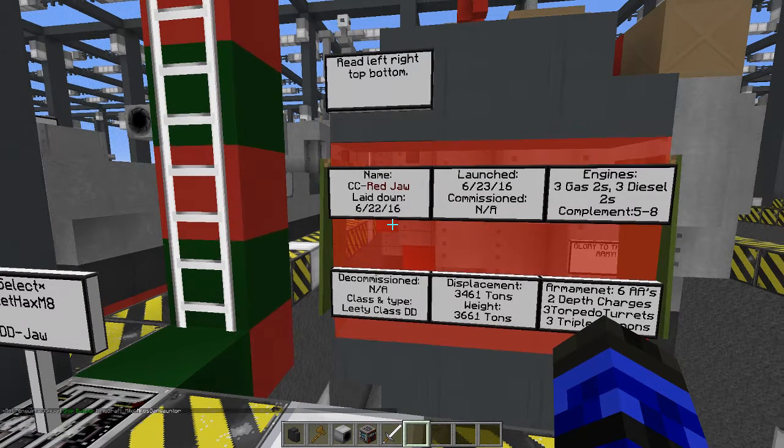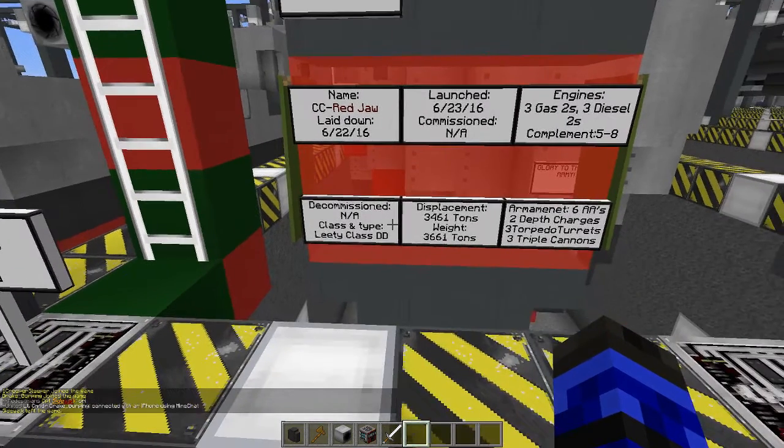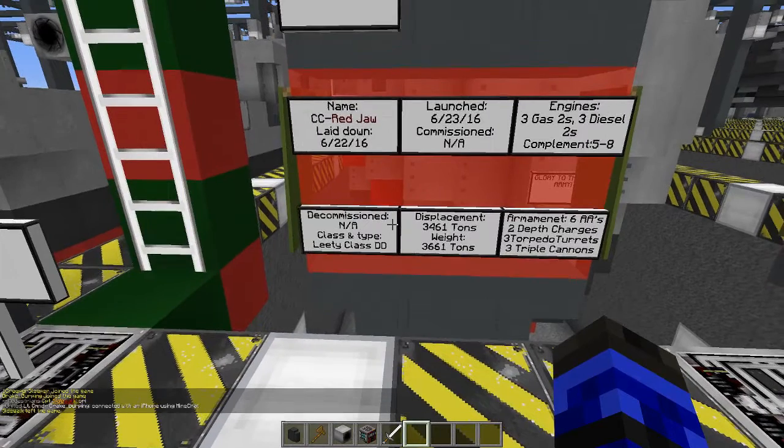Launched the 23rd of June. Engines: three gas twos, three diesel twos. Complement: five to eight. I think that means speed — I don't know. Decommissioned? It wasn't. Yeah, it'd be kind of pointless, like decommissioned a week later.